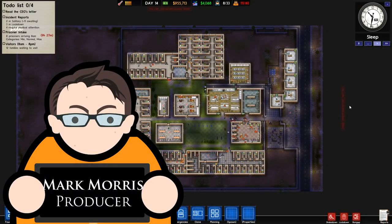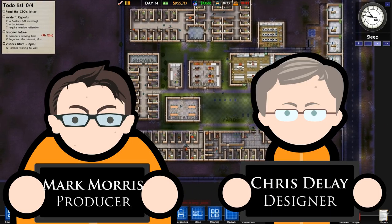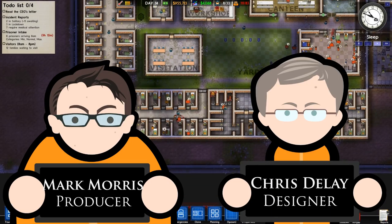This is Prison Architect Alpha 13. Unlucky for some, but not unlucky for the Prison Architect fans because we've got some very cool stuff coming up, haven't we? We've got some very cool stuff coming up. Shall I explain it to you? It's been a long time coming — a whole month since our last update.